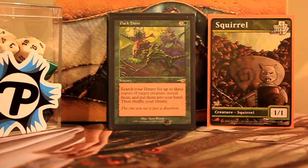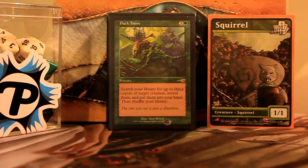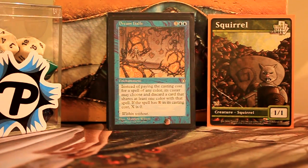Gerrard's Wisdom is usually grabbing a Relentless Rat, putting it in the graveyard, and getting Vela and Mikaeus — which is pretty good. Pack Hunt lets me go get three rats. Dream Halls has been busted in Legacy before — basically you pitch a card instead of paying the casting cost for a spell that shares a color. This lets me drop a whole bunch of rats and put others in the yard, which is also nice.